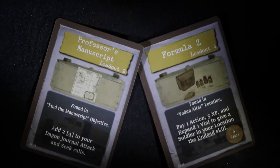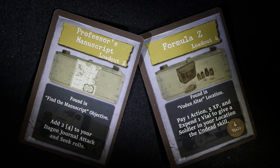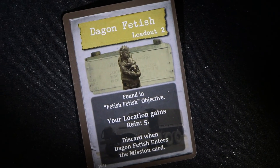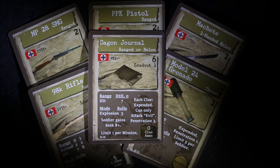The three pieces of equipment are really important items that divulge the secret of Dagon. Formula Z provides the undead skill to a soldier in your location, while the professor's manuscript adds to your Dagon journal attack and seek rolls. Carrying the Dagon fetish causes your location to gain a hostile reinforcement of 5+, but it can be discarded when the mission card is reached. The weapons are mostly a typical array of firearms, along with a machete, but the Dagon journal provides several abilities from being an explosive device to providing seek abilities to soldiers.